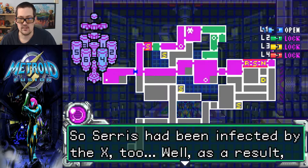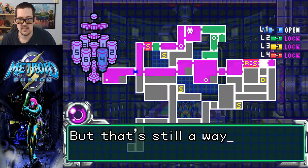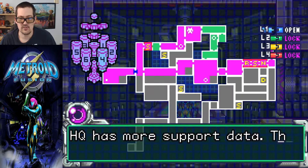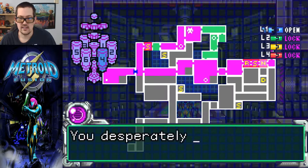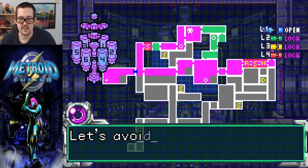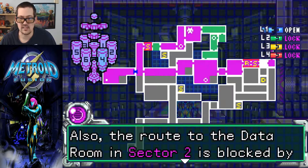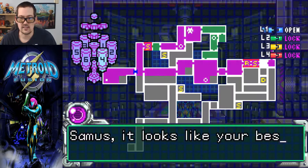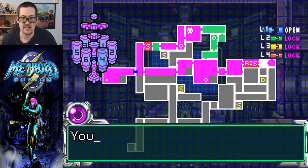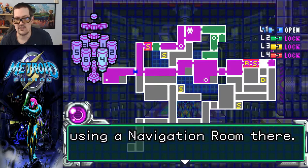So Ceres has been affected by the X-2, and as a result you recovered another ability. At this rate you may be able to face the SA-X yet, but that's still a ways off. HQ has more support data — this time it's missile upgrade data. You'll desperately need this, but the data room here is sealed with a level 4 lock, the highest security level. Let's avoid opening sensitive areas unless it's necessary. Also, the route to the data room in Sector 2 is blocked by still more SA-X activity. I note a deliberate activity pattern, as if it is blocking your recovery intentionally. Sam, it looks like your best option for this download is in Sector 3 Pyre. You'll find the Pyre data room on your map after using the navigation room there.